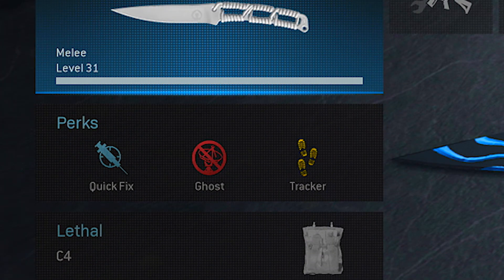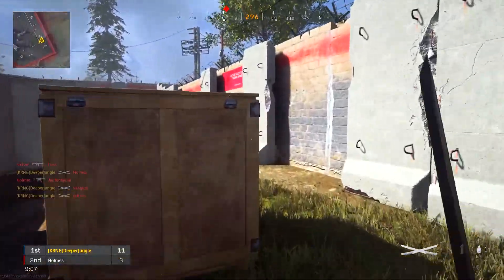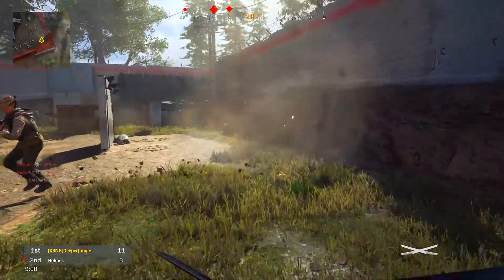For my perk setup, I'll be using Quick Fix, Ghost, and Tracker. Quick Fix is going to help with health regeneration, which is extremely useful. Ghost is going to keep us off the minimap, and Tracker is going to show us where enemies have been, which is extremely useful when completing this challenge.